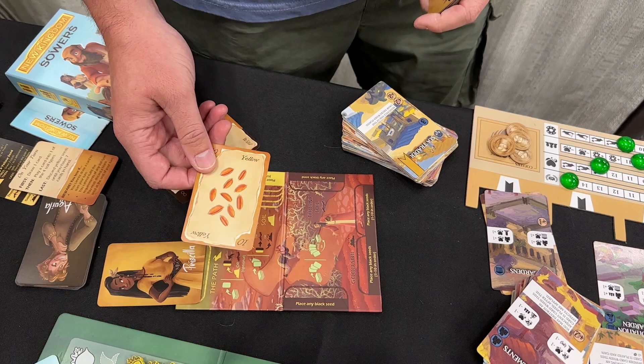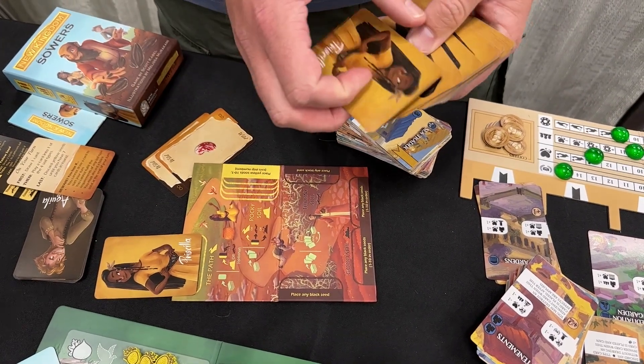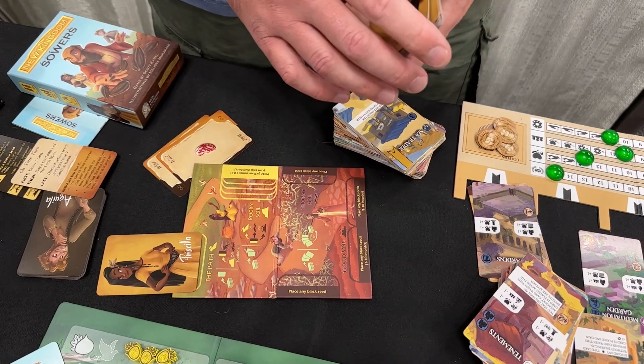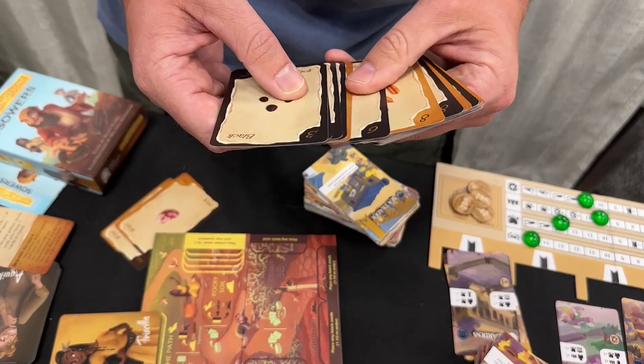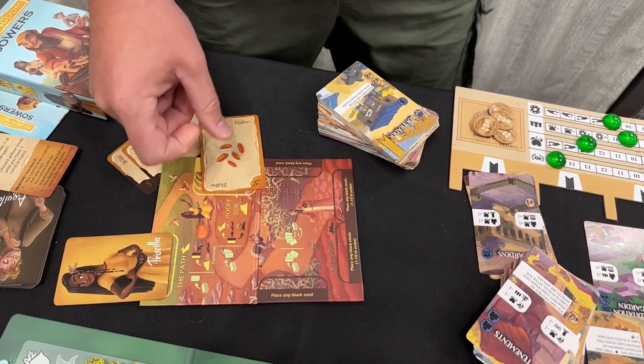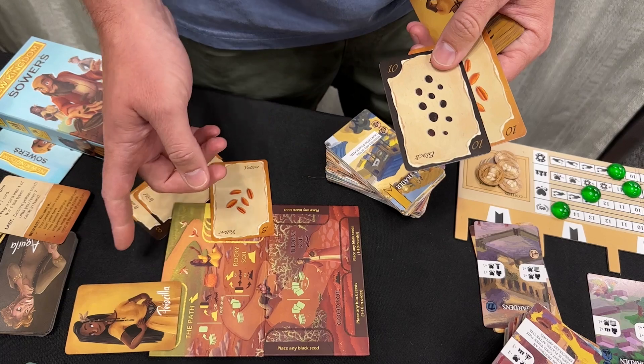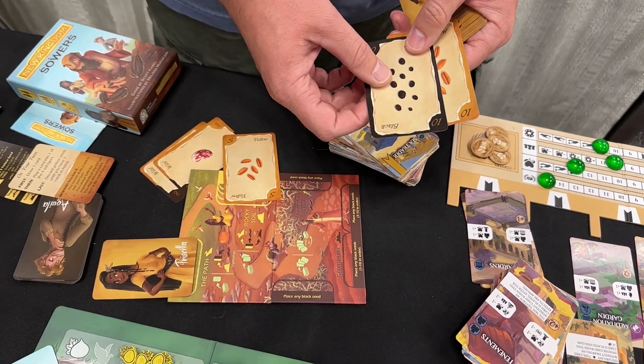Rocky soil plays in descending order from 10 to 1, and you can skip, or you can just start with the highest card. So you can start with a 10, you could also start with a 7. From a 7, you could play a 4, a 3, a 2. I'm going to start with a 5. If I play a 5 there, I draw two cards off the deck, and then I can play cards in another of the soil types on the map.